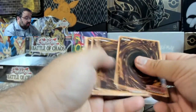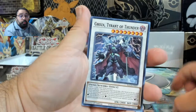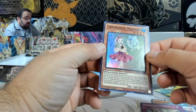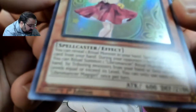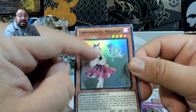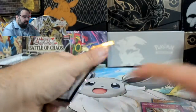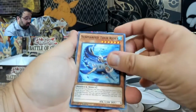Four packs left. Libromancer Magi Girl — she's cute there, she's got a little book. Is that a little fairy on the book? She's freaking out because there's a little fairy on the book. Three packs left. As if I didn't pull a Starlight Rare — just my luck.